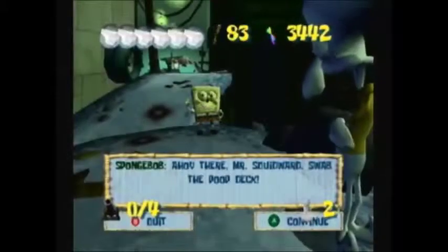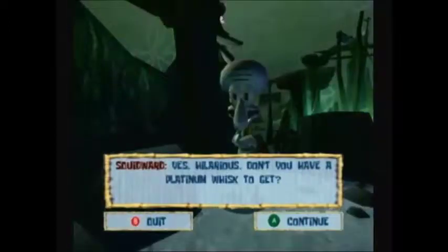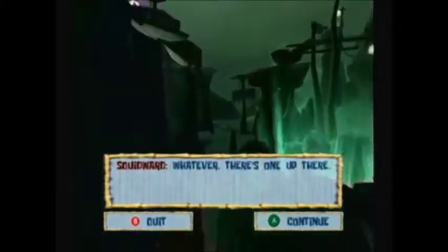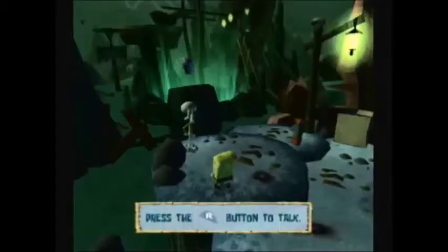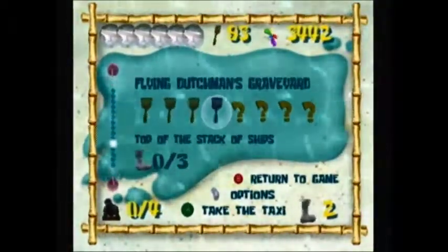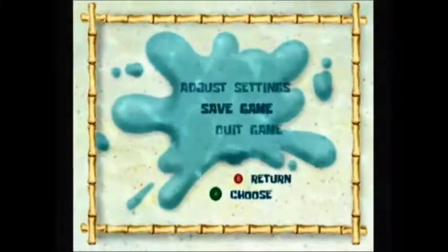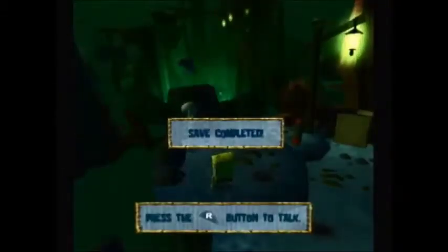Ahoy there, Mr. Squidward! Swab the poop deck! Yes, hilarious. Don't you have a platinum wisp to get? That's golden spatula. Whatever. There's one up there. Here we have a new objective: top of the stack of ships. So I'm gonna go ahead and save my game, and this will be the end of SpongeBob SquarePants Battle for Bikini Bottom, Flying Dutchman's Graveyard Part 1.